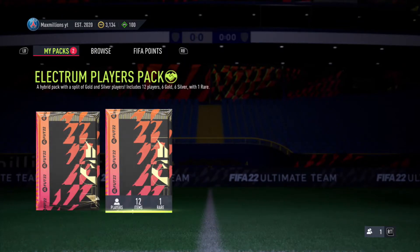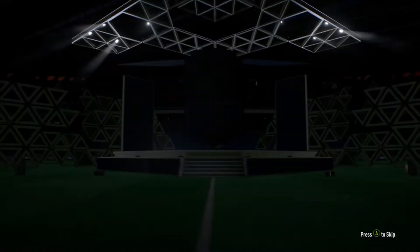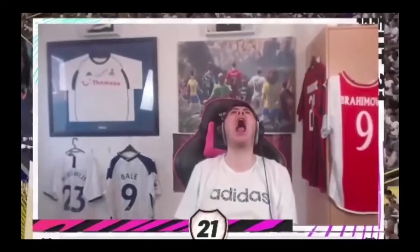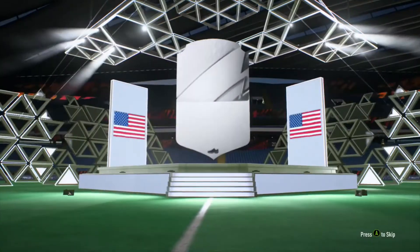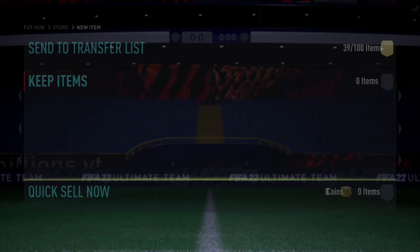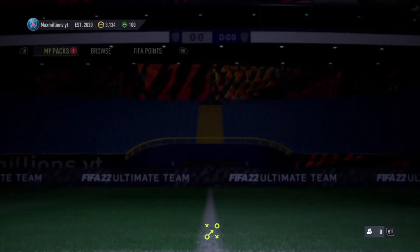And now we're opening our electric players pack before we open our 50k pack. Electric players pack. I thought that was Sergio Dest for a second, but no - because he's a gold card, it's just a green. I saw the American and I thought Sergio Dest straight away. But no, Ben Davies in there as our best player. That is dreadful.